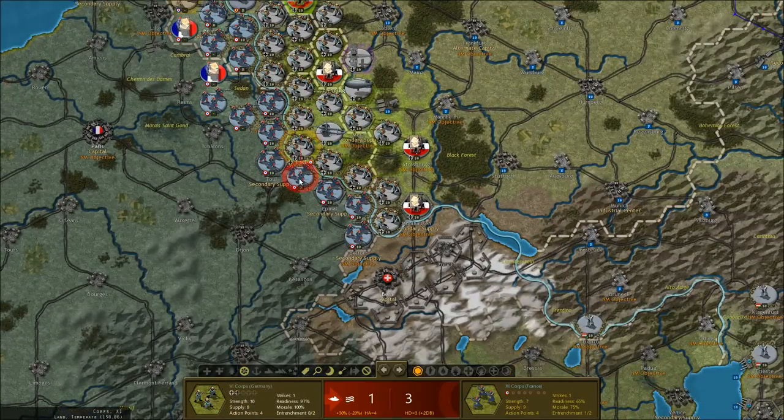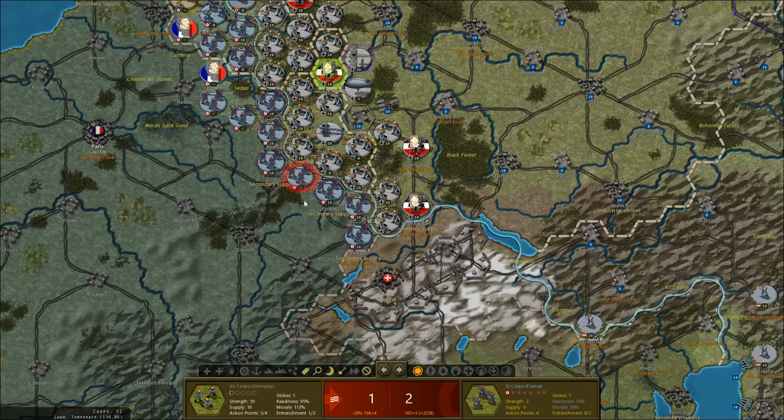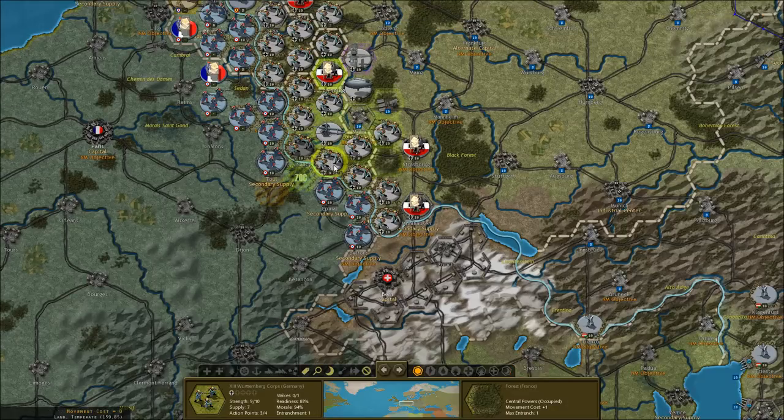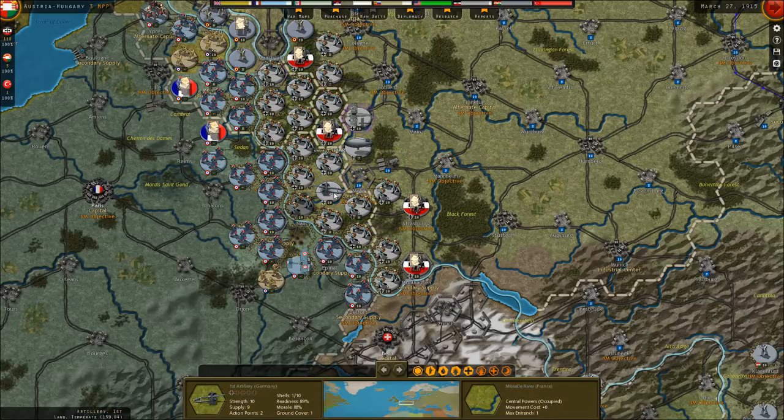On to the western front. We attacked with those guys so they're not entrenched anymore. We just destroyed a French corps here south of Nancy. The Germans could theoretically advance here — I don't know if we want to. What does recon say over here? I could advance these guys and attack these French aircraft. We'll hold off on doing that right now — I think we'll mainly hold the line there.